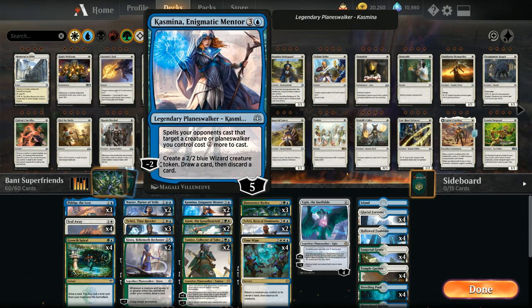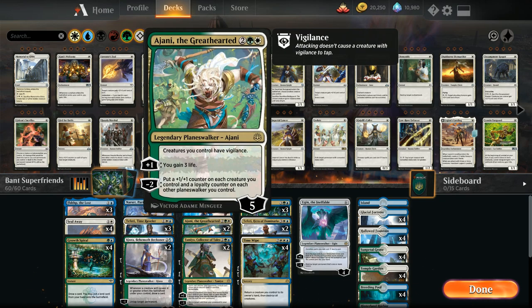At four mana we've got two copies of Kasmina, which generates 2/2 Wizard Tokens, helps us draw and discard to loot away excess lands or duplicate Planeswalkers, and her static ability protects our creatures and Planeswalkers by making opposing removal more expensive. We've also got two copies of Ajani the Greathearted, which gives our creatures Vigilance so we can attack with Bioessence Hydra and still have it back on defense. The plus one gains three life against red aggro, and the minus two distributes plus one counters and loyalty counters across all our creatures and Planeswalkers, accelerating Planeswalker ultimates.